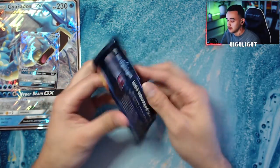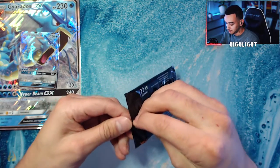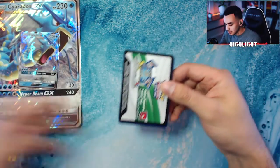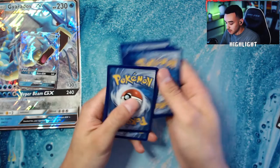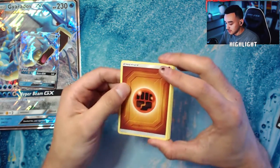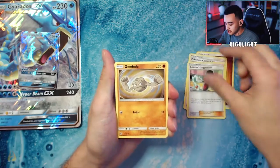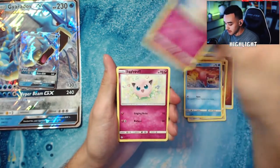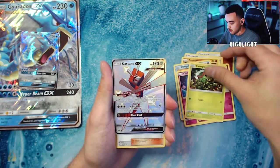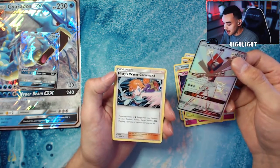Last pack magic, baby! Legendary Birds pack — let's go, let's get it. Please be something big, come on baby, I need it. One, two, three, four, put it to the front, keep it tight. Misty's Determination, Pokémon Center Lady, Sabrina's Suggestion, Geodude, Slowpoke, Clefairy, Jigglypuff, Caterpie — oh, we got a Kartana GX full art shiny card, and a Misty's Water Command!